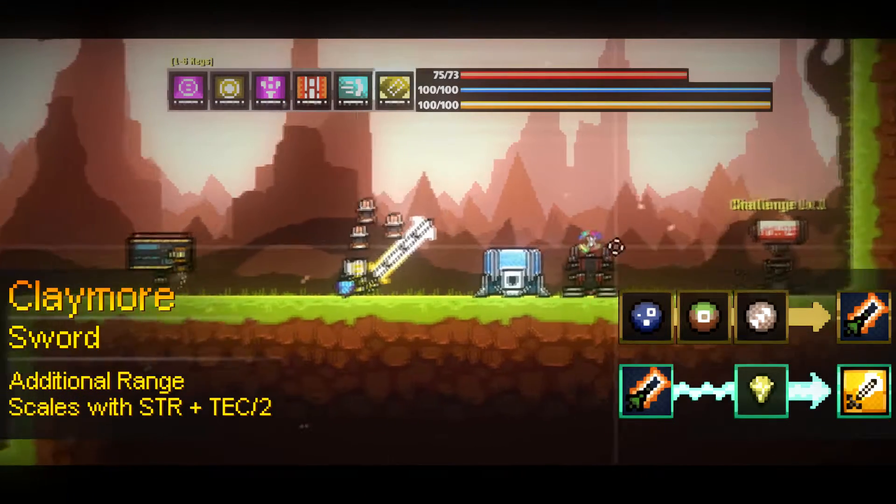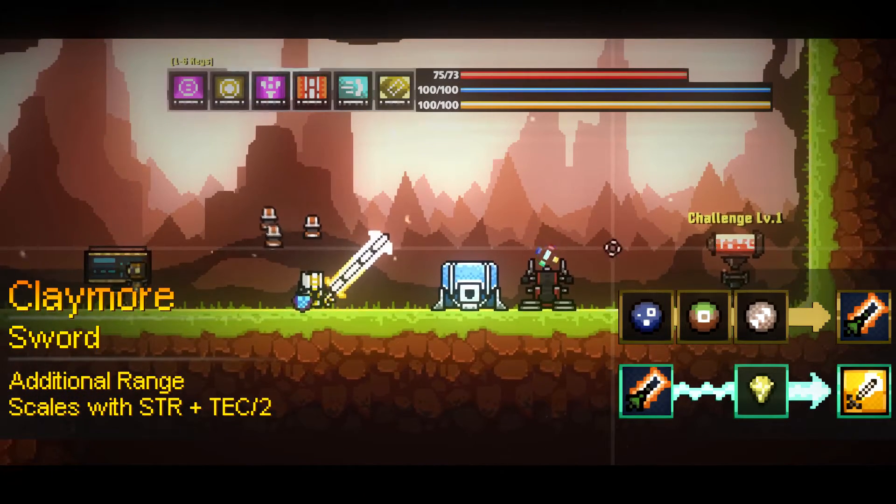This weapon has additional range — it has the increased length on a sword, which if you've seen any episodes before you know I quite like, because I think it saves a lot of effort. And this one's better than some of the others because it has additional scaling. This sword scales with just regular strength, then adds on half of your tech — so it's strength plus tech divided by two.